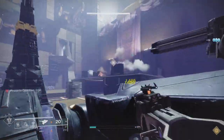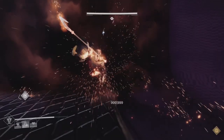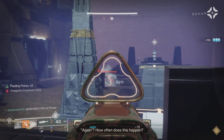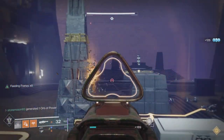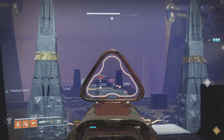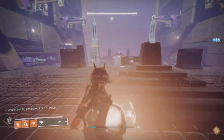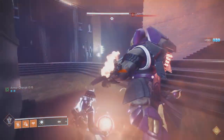If I had to redo this run, I wouldn't use firebolts — I'd just use fusion grenades. Whenever I want to set off an ignition, I'd use Celestial Fire and combo it with a fusion grenade on a big target for an instant ignition. Fusion grenades are 40 stacks at base, Celestial Fire adds 60 — plus Ember of Ashes gives you forgiveness if you miss a few projectiles.